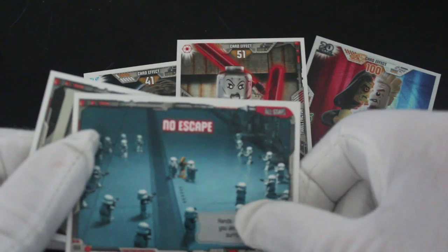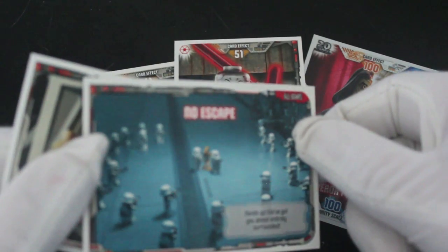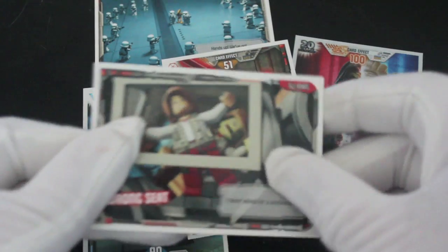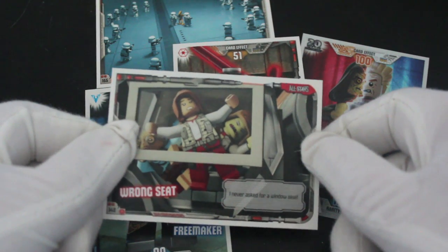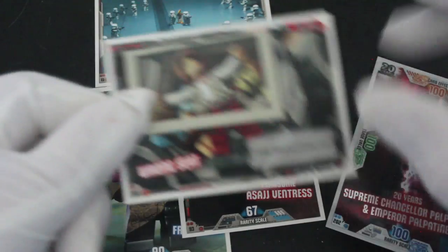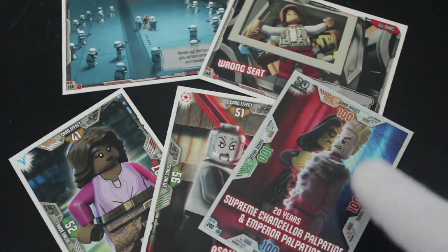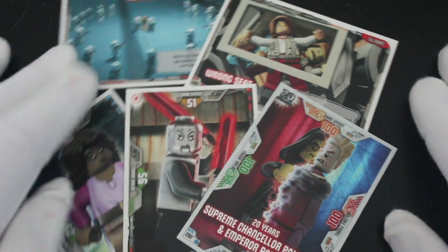Almost entirely surrounded — so it's not a game card, it's a different kind of card. 'Wrong seat — I never asked for a window seat.' You only get five cards, which is a bit stingy. But we got an Emperor Palpatine — that's a nice shiny one. Must be hard to get hold of, maybe.